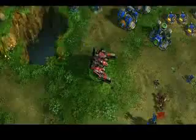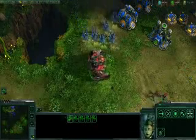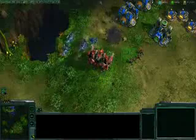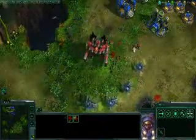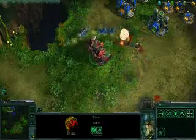Like everything in StarCraft II, the Thor does have his weaknesses. This is the Cobra — a small, fast Terran hover tank. He can actually fire on the move, and he uses his powerful railguns to batter through the Thor's thick armor. Notice that the Thor turns very slowly; that's as fast as the Thor can actually turn. It makes the Thor very vulnerable to this kind of speedy attacker.